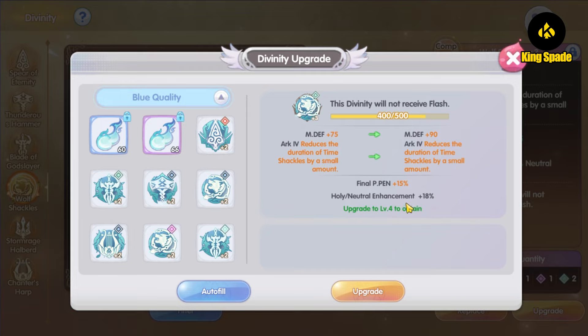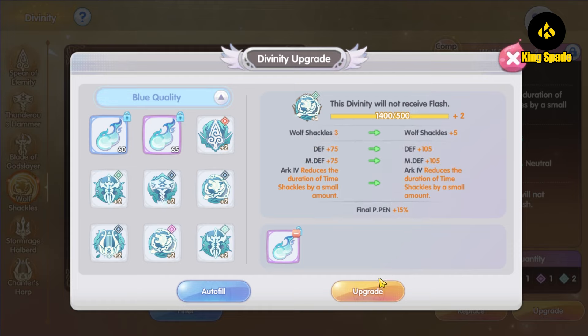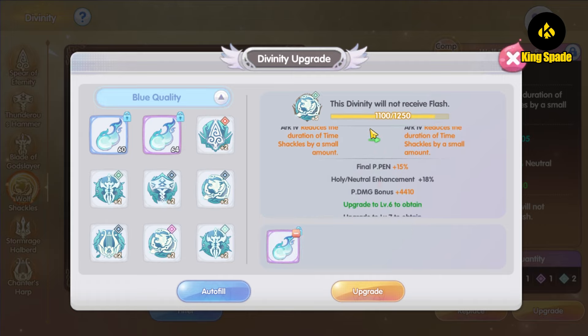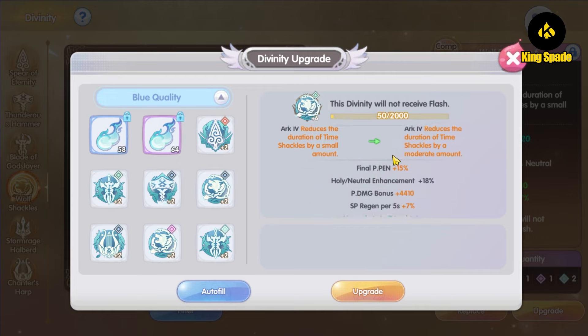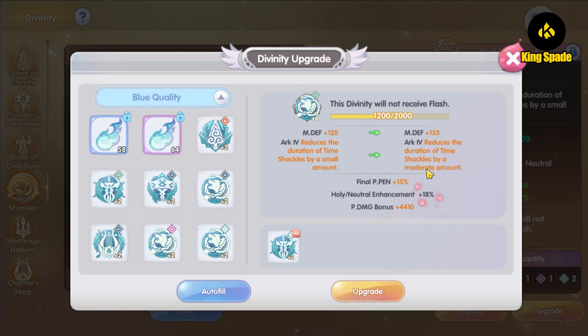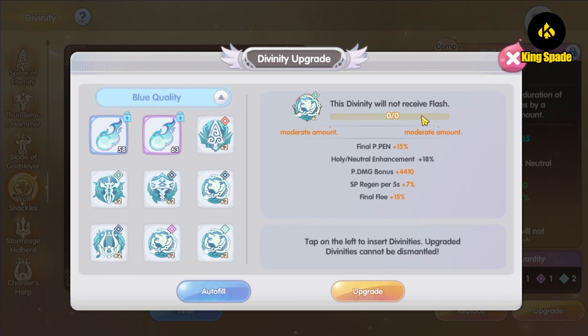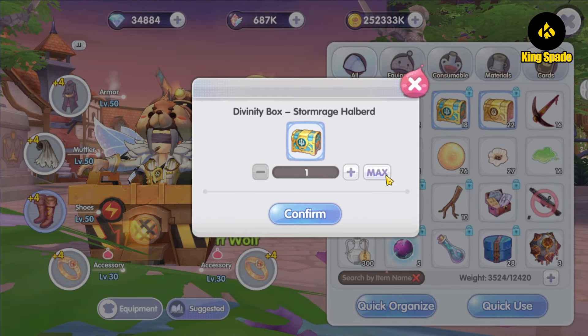Upgrading slot 4's final physical penetration divinity — we get neutral damage, nice! Continuing: physical damage bonus, looking good. Next stat: SP regen — not good but not bad either, let's upgrade one more time. Final flee — well, at least we have some good stats. I'm going to stop upgrading the rest of slot 4 for now and continue to slot 5.